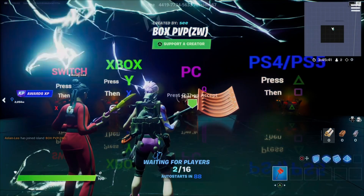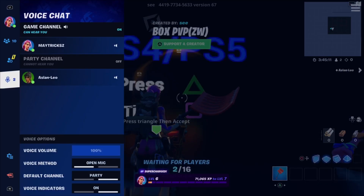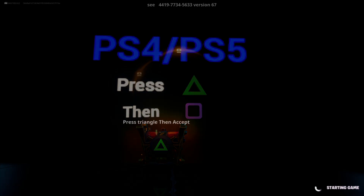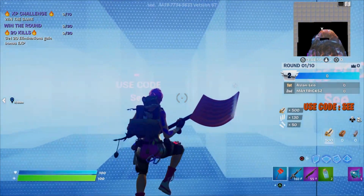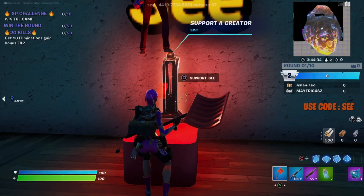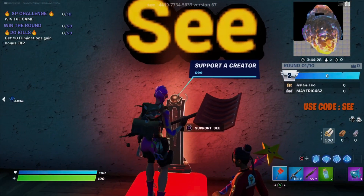We're gonna choose PS5 right here. You wanna open the options button so you don't have to wait 90 seconds to start up the match — just go into options, then go to the bottom and start the match. Once the match has started you wanna wait for the blue fences to disappear and come over to the creator code statue. Once you are there, simply jump on top of the creator code statue and look up at the lantern and you should start gaining XP.